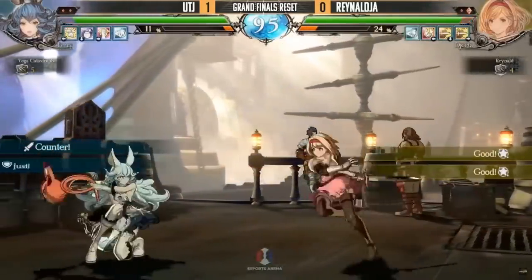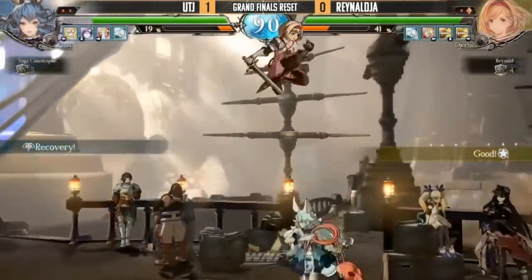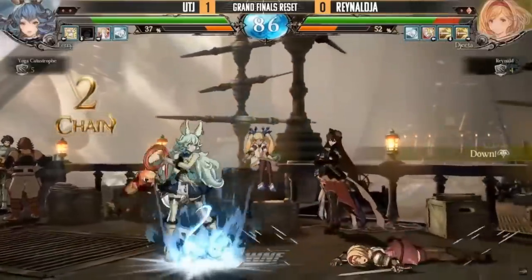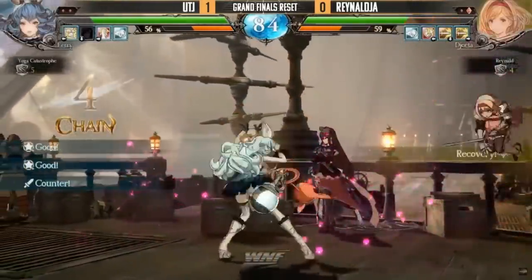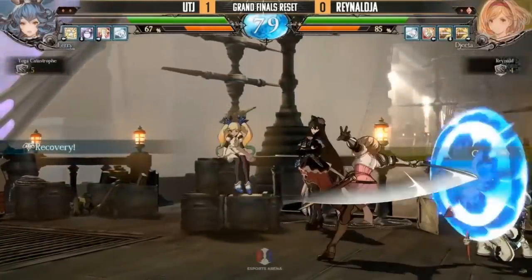That did a ton of damage. The starter was H into ex slash, so it makes sense — H, ex, H, ex, H, super — that does a lot of damage. Counter hit — that sucks. I think if you do the light slash you can get a combo after; normally I think the medium slash combos on non-counter hit though.